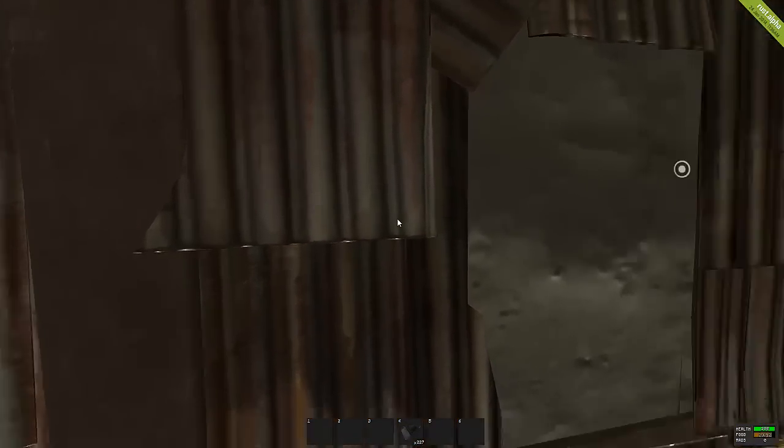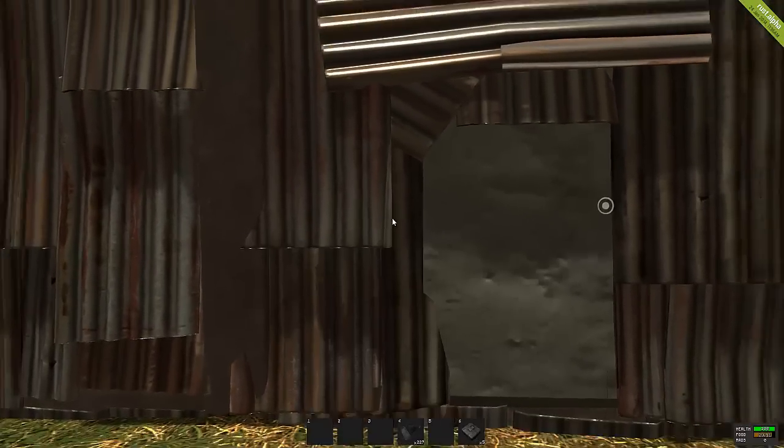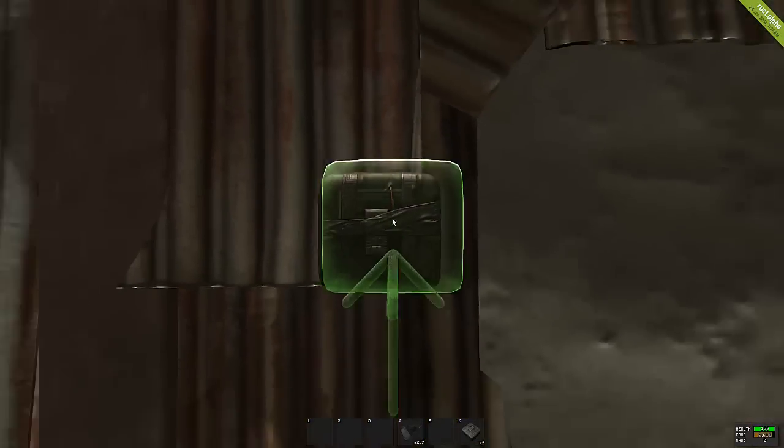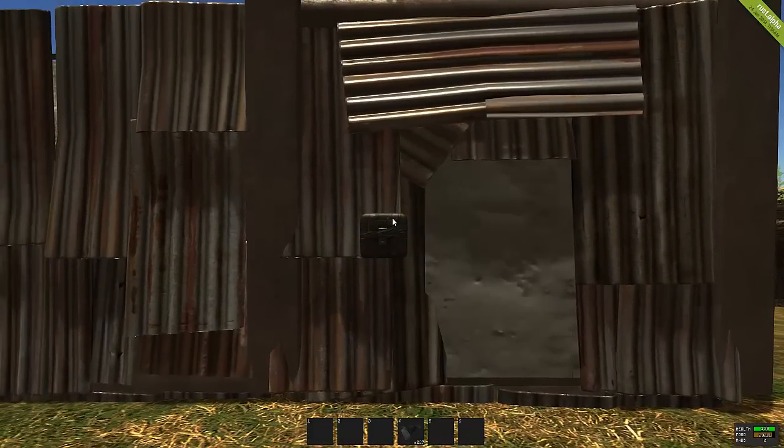I'm going to demonstrate by setting an explosive charge off. In previous updates they didn't have it where you could repair these with low quality metal or metal fragments, but now they have the option to repair it — and as you can see it healed by 200.